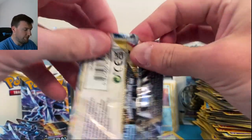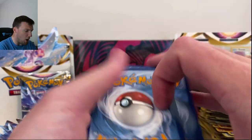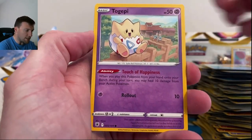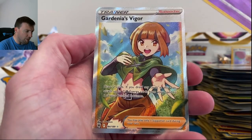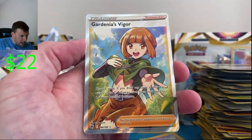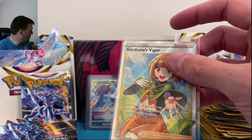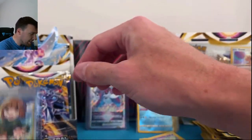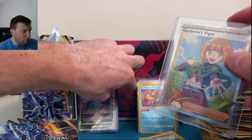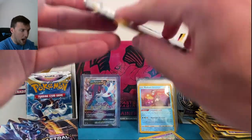Teddy Ursa, Mantine, Voltorb, Basculin, Glameow, Basculin again in reverse, and Keldeo holographic — first Keldeo appearance today! Black border code card again. Quick math: 36 packs from the booster box plus 8 from the ETB is 44. Magnemite, Azelf, Gardenia's Vigor full art trainer — very very nice looking card. Four trainers and not the easiest cards to pull so we'll take them. Beautiful looking card, put that in the back.